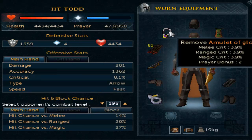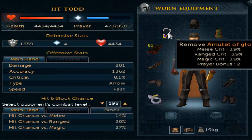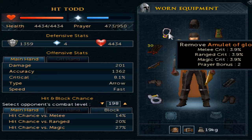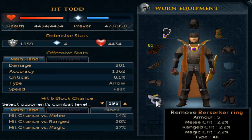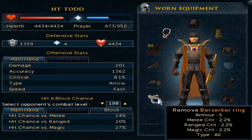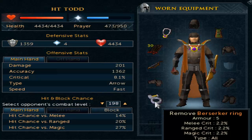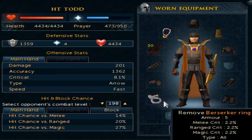For your amulet, just use something like an amulet of glory, fury, or amulet of ranging — I don't think the amulet of ranging has an actual range level requirement, so just go ahead and use an amulet you can afford. Also try and get yourself either a berserker ring or an archer's ring, because the range crit bonus on those is really decent and will help you throughout your range career.